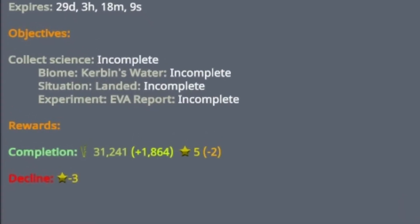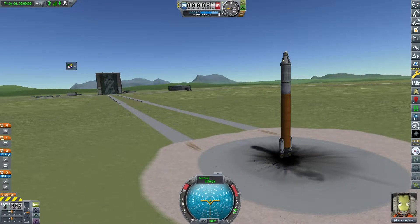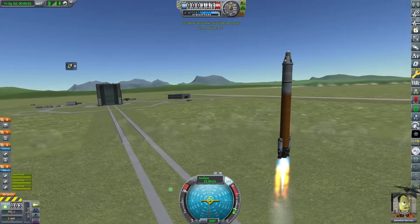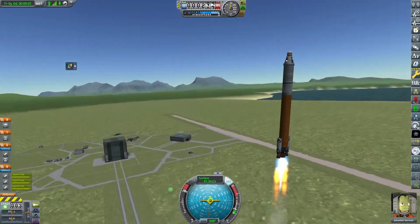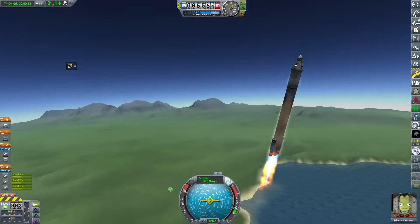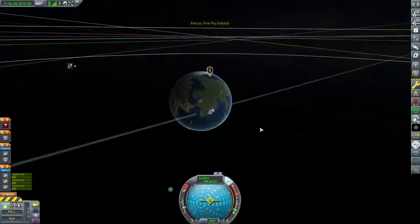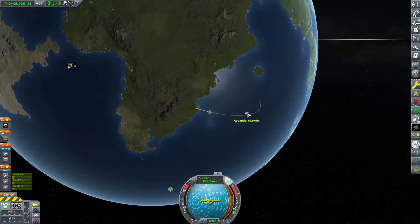We're picking up an interesting contract here. Basically you have to take an EVA report while splashed down - not counting splashdown itself, you have to be landed on water. It's a really interesting report that we just took. Hopefully we can complete it, but that's something for later. This is Jebediah Kerman's third launch of the series on that same ill-fated rocket.